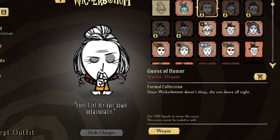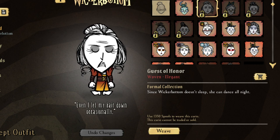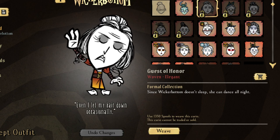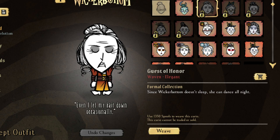When it comes to Don't Starve Together, certain things cost spools in order to weave. Especially when it comes to an elegant skin, like something like this for Wickerbottom — you want to get yourself an elegant character skin. It's 1,350 spools to weave, and other items are a lot less if you just want a distinguished or a rare.